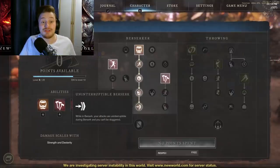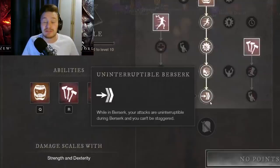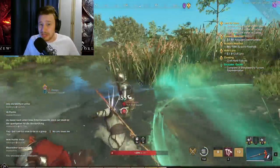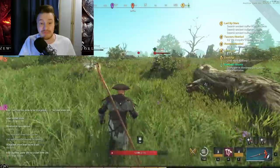The final passive on the Berserk tree is called Uninterruptible Berserk: while in Berserk mode, your attacks are uninterruptible and you cannot be staggered. So if you pop Berserk and pair it with Raging Torrent or Feral Rush, you will not be interrupted during those attacks. Stack all four passives and you're uninterruptible, healing, moving faster, free of slows, and attacking freely — that is why the hatchet is so good in New World right now.